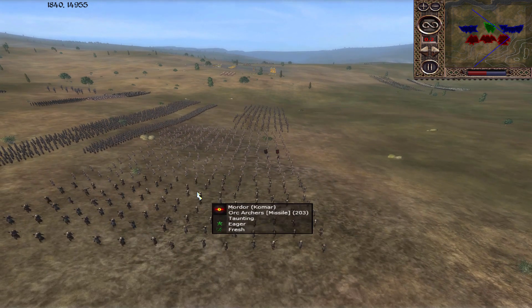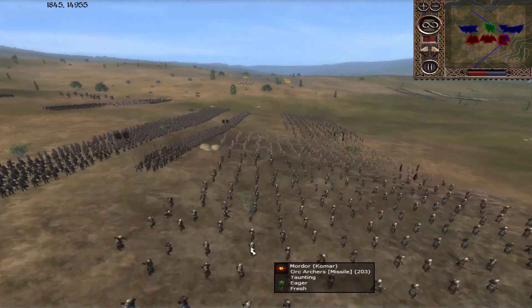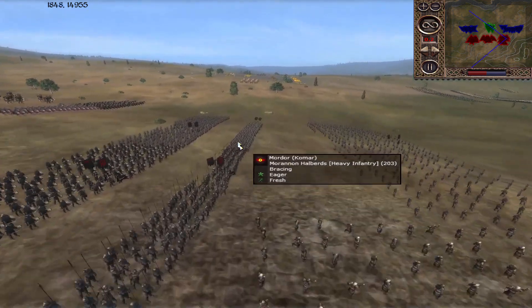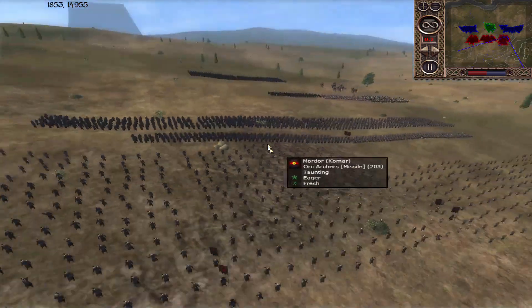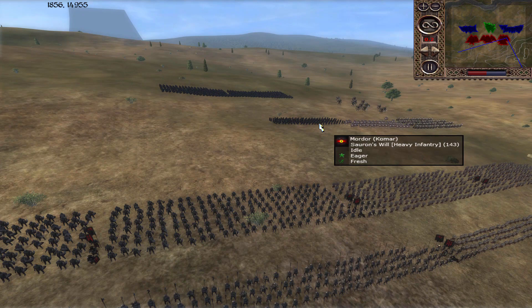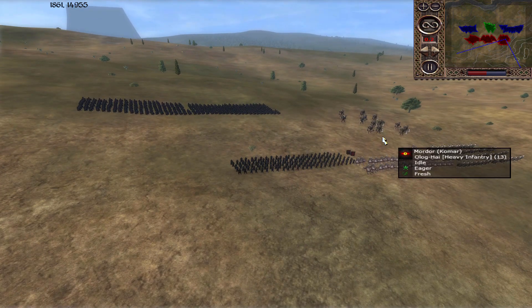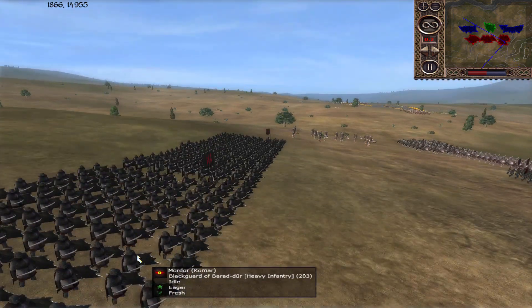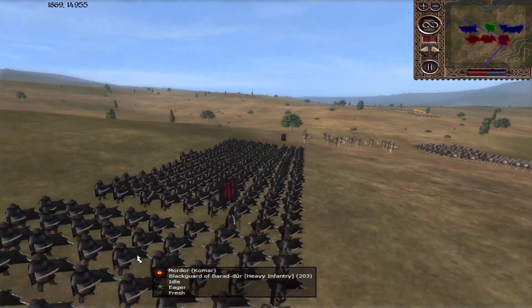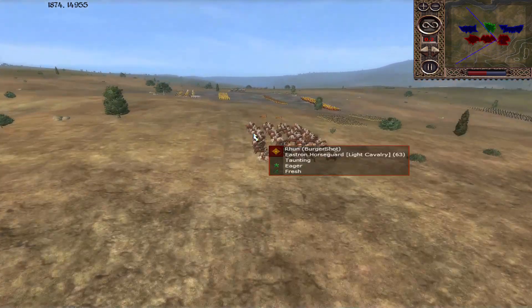We've got Komar. Up front, Orc Archers and Mornon Archers — nice and spread out. Halberd line here, two of them. Then infantry — four units of Mornon infantry. Sauron's Will, some Melkor's Chosen, some Inquisitors. They all look high-tier. And then two units of Blackguard — which, you know, you don't really see Blackguard on open field too much, but they can serve their purpose as good quality line infantry.